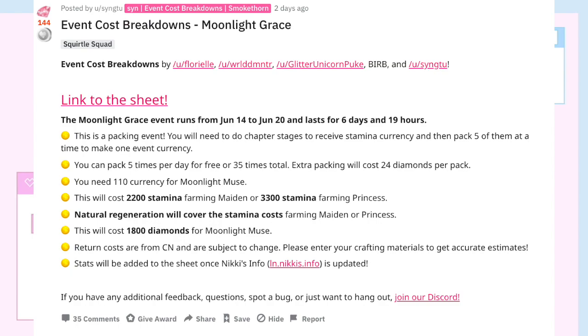Let's look at the cost breakdowns. It says it will cost around 2,200 stamina if you farm the Maiden stages, and 3,300 stamina if you farm the Princess stages.